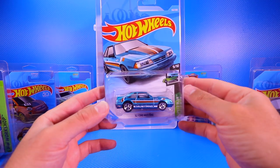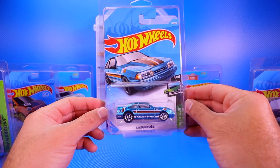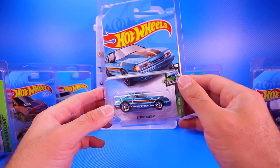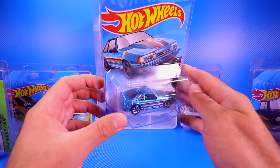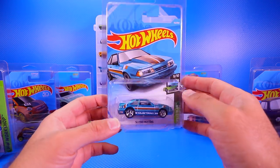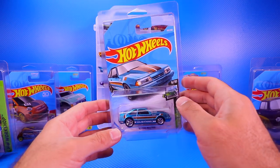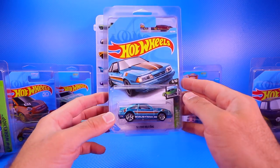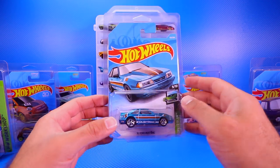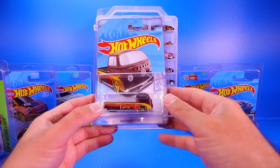Next we've got the '92 Ford Mustang — a 2019 Super Treasure Hunt that I found in one of my case unboxings this year. I was super excited to get it. Very cool looking with Real Riders, nice colors. It kind of takes me back to my younger days when these five-liter Mustangs were all around.